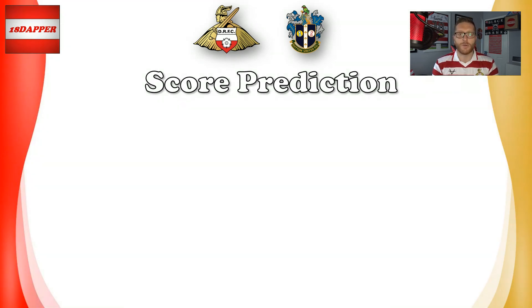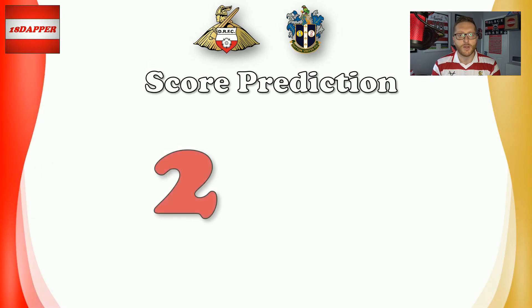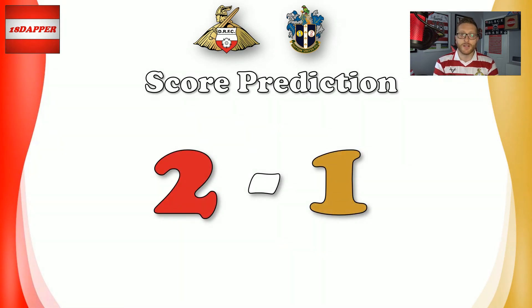That takes me on to my score prediction. I think it's going to be a very tough game — Sutton did very well last season and I don't think they'll have second-season syndrome. We can't underestimate them. But if we can defend like we did against Bradford, keep 11 men on the pitch, and utilise Miller's attacking threat, I think we could come away with three points. I'm going to put my neck on the line — I'm going with a Rovers win, two goals to one.